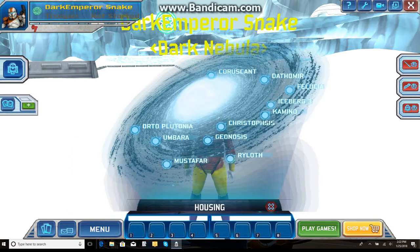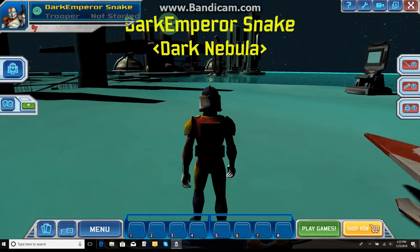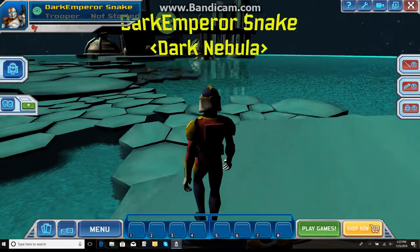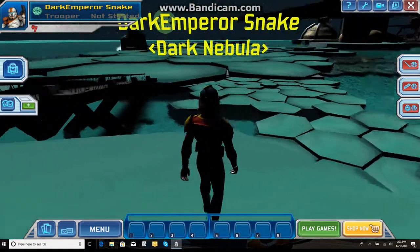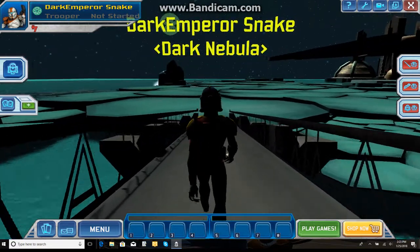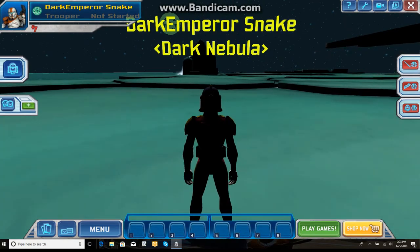Next, let's go check out Christophsis, because this planet was actually never released in the original game. In the original Clone Wars Adventures game, we never got a Christophsis housing lot, ever. So this is brand new to me. The texture is fucking beautiful. I want to go check out over there — it's a bridge. This is actually really, really awesome. I love this. That's awesome!